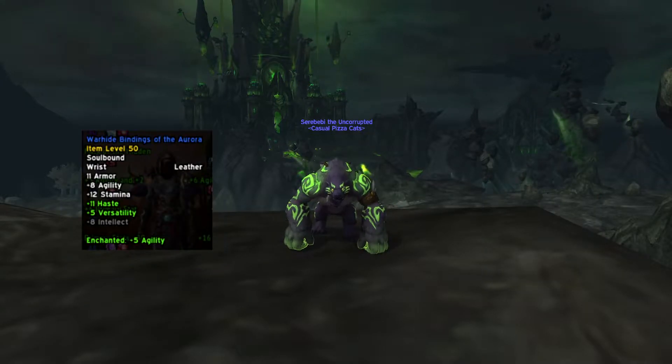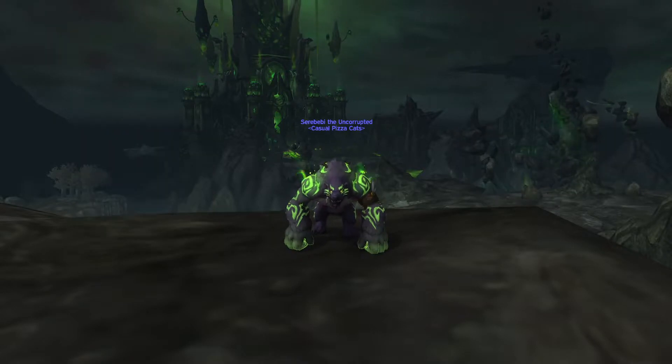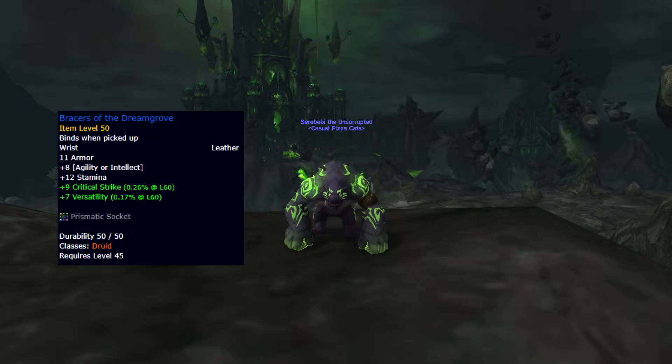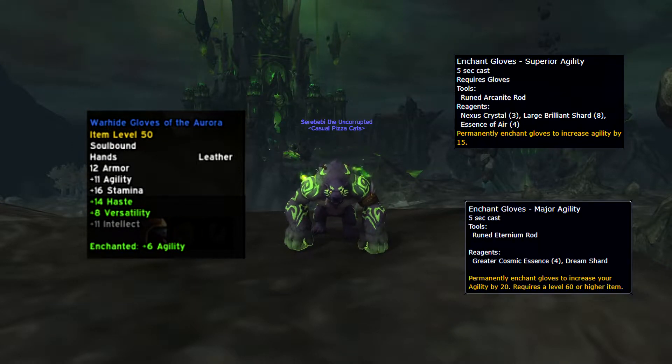Wrists are random ones I got off the auction house, enchanted with Greater Agility for +5 to agility. If you've done any Legion content on your druid, you should also have access to the Dreamgrove wrists, which come with a socket for only 250 gold. Gloves are random — the enchant is either Superior or Major Agility for a +6 or +18 agility increase.